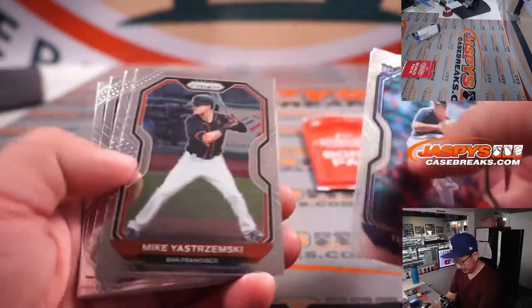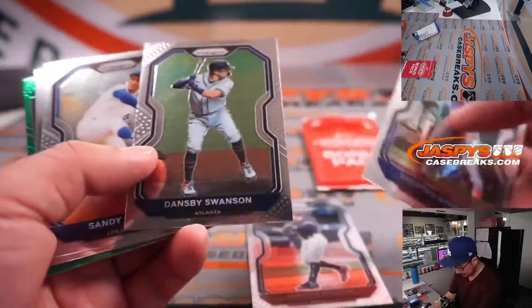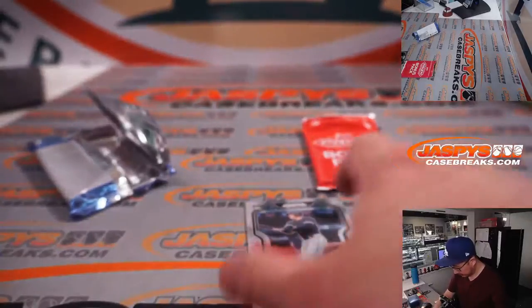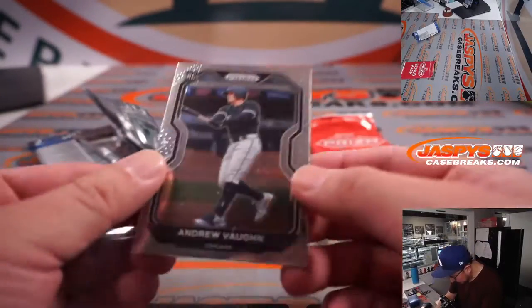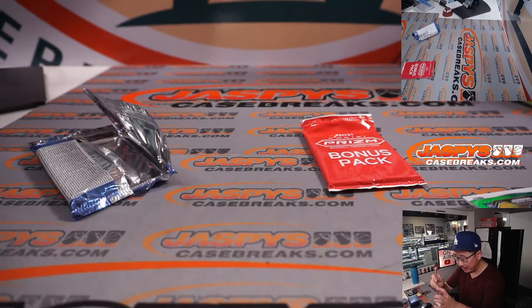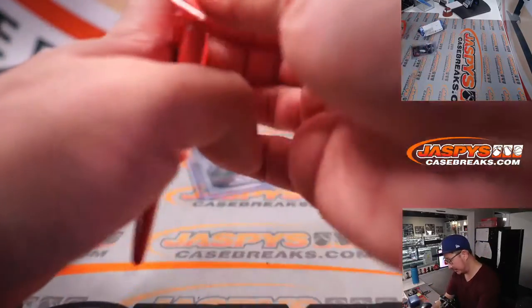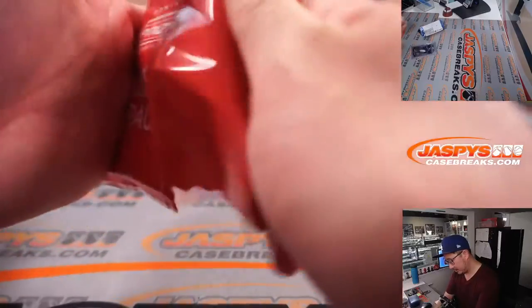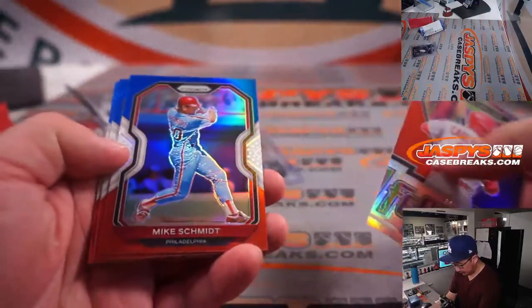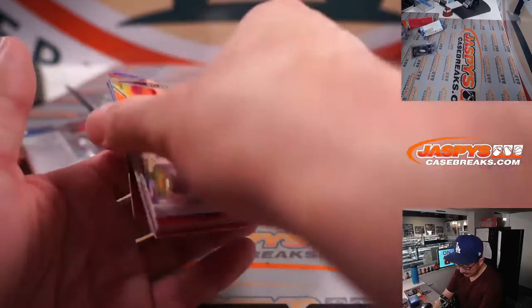Let's see what we got. Andrew Von rookie card — not so bad. Davey Garcia green; looks like a little glue residue or something like that on the front of that card, but this will go to Steven in the White Sox bonus pack. We also got Dylan Carlson red, white, and blue; Mike Schmidt; Nate Pearson; Isaiah Kiner-Falefa; Santiago Espinal; and Taylor Trammel.